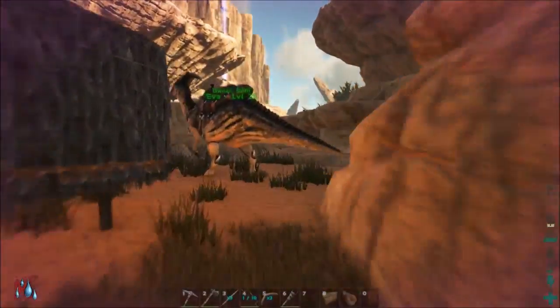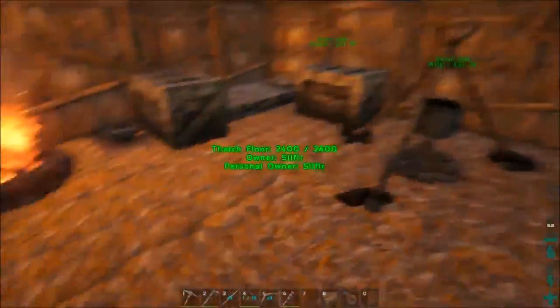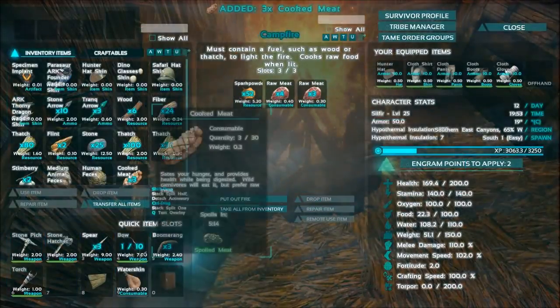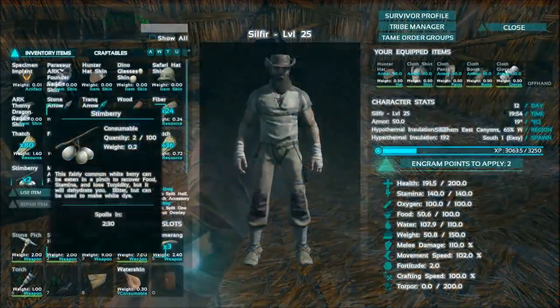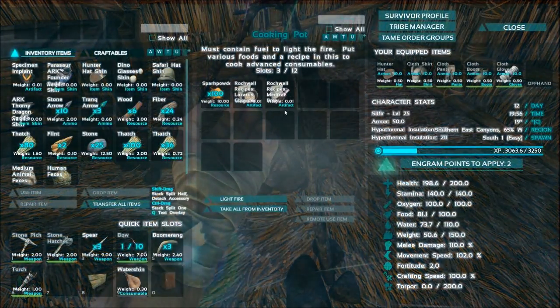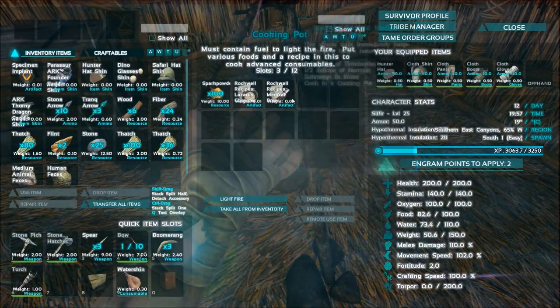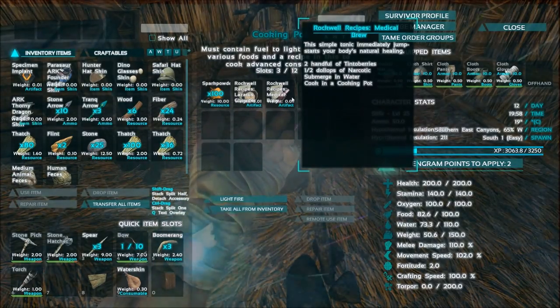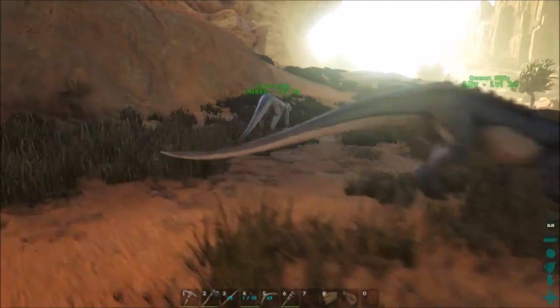I'm going to give this meat to Alexa — I think we were just in the middle of taming her in the last episode. I also tamed a Capra Sucas, so now we have two guard dogs. I also picked up a Rockwell Recipe for medical brew from killing some Capra Sucas — that was cool. I think that's it for the catch-up. Let's go ahead and make that compost bin.